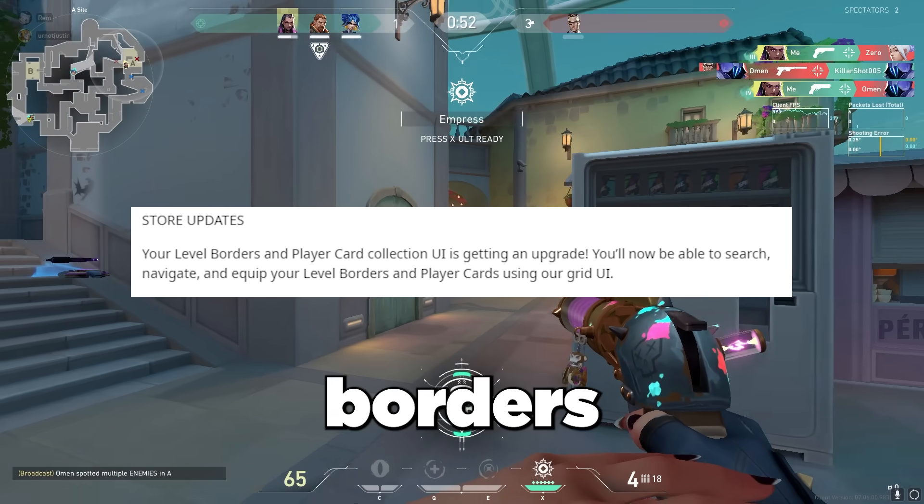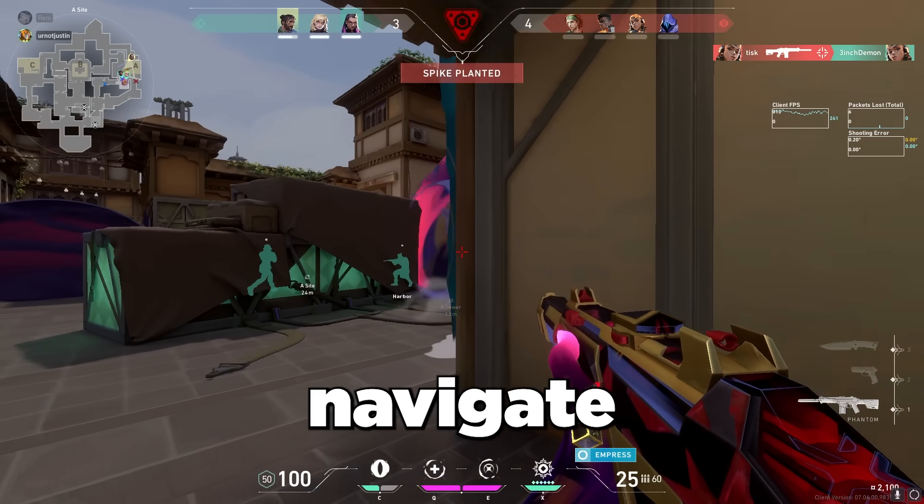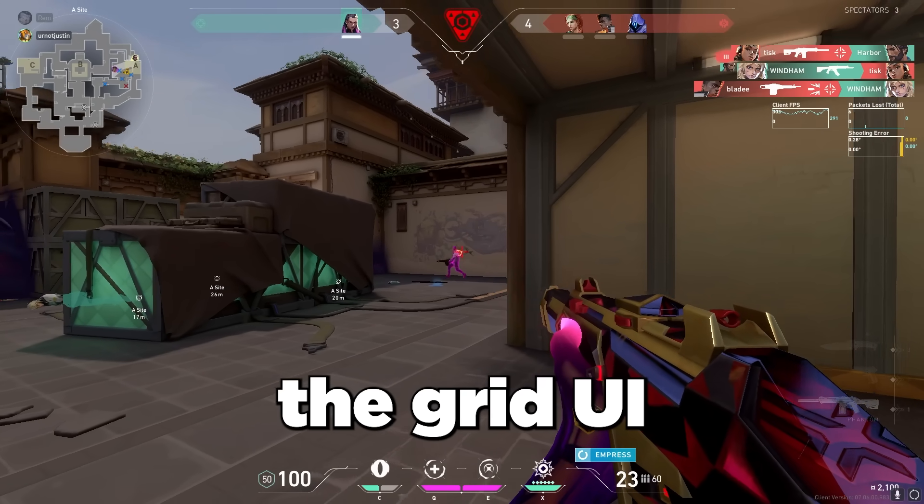For store updates, your level borders and player card collection UI is getting an upgrade. You'll now be able to search, navigate, and equip your level borders and player cards using the grid UI.